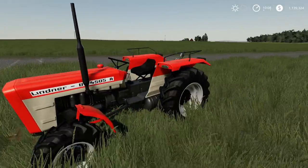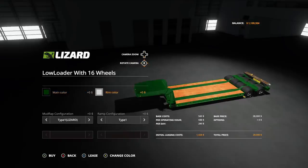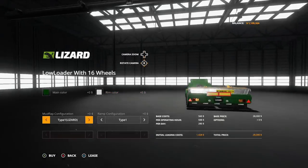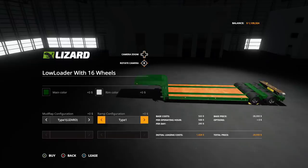Now the low loader with 16 wheels. It's $28,000, 23 slots — a little high on the slot count. Options: main color any color, rim color any color. Mud flap configurations: Lizard Type 1, Lizard Type 2, T-Rex Type 1, T-Rex Type 2. Ramp configuration Type 1 — the ramp looks amazing — and Type 2. That is the low loader with 16 wheels.